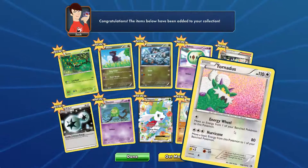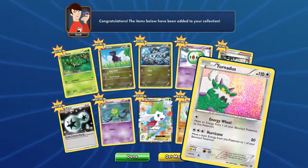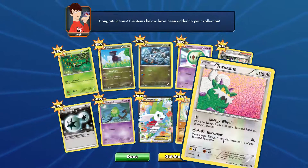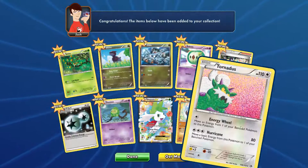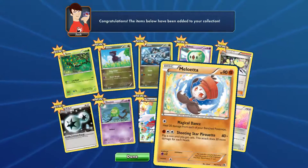Not sure. Tornadus with 110 HP — it's shining, as you can see. Some cool, powerful attacks. Basically, move a basic energy from this Pokémon to one of your benched Pokémon, which can be useful. And Milotic with 90 HP.